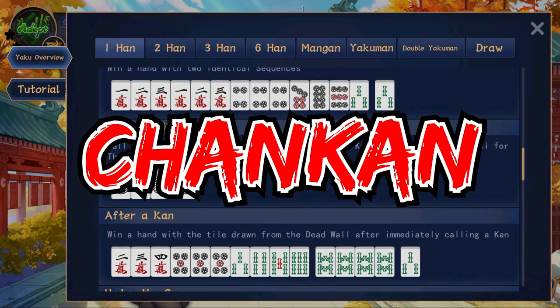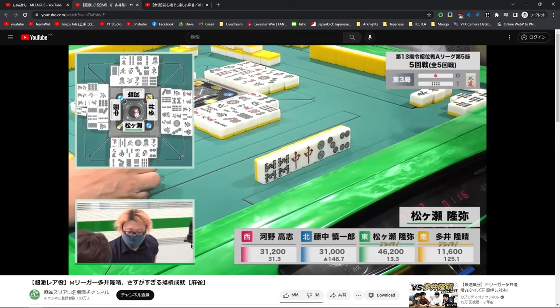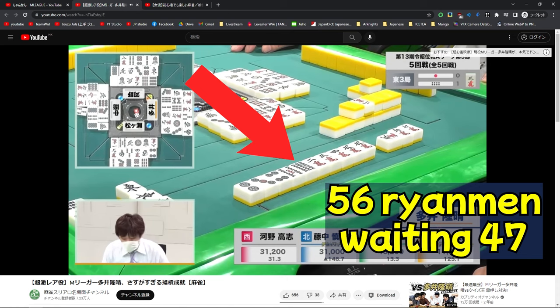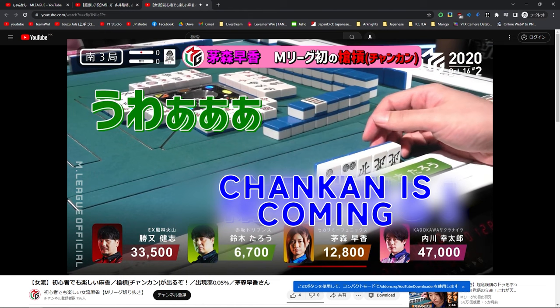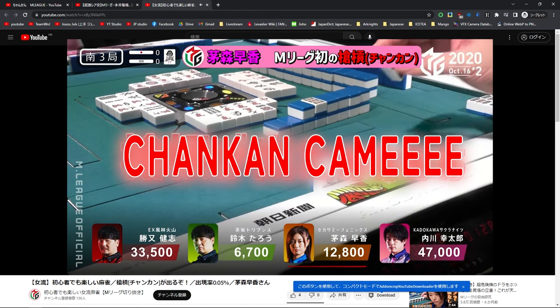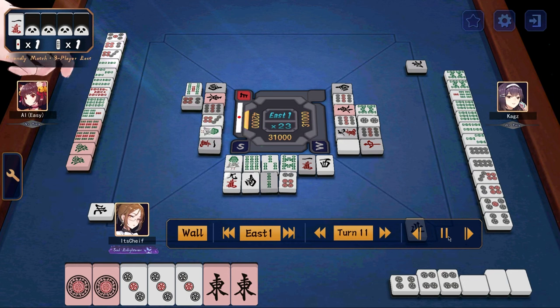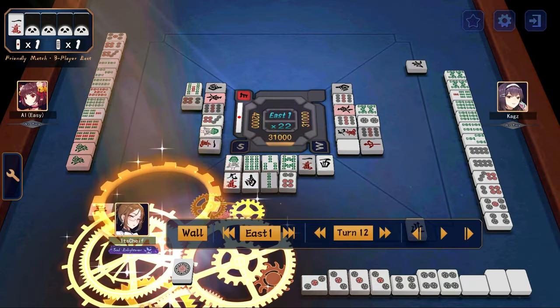Next is changkan, or robbing a kan. This one probably will not happen because it's extremely rare. You can basically only get this yaku if you ron someone on an added kan, which is very specific. Next is rinshan, or after a kan. Every time you call a kan, you have to draw an extra tile. If that extra tile that you draw is your winning tile, then you get rinshan.